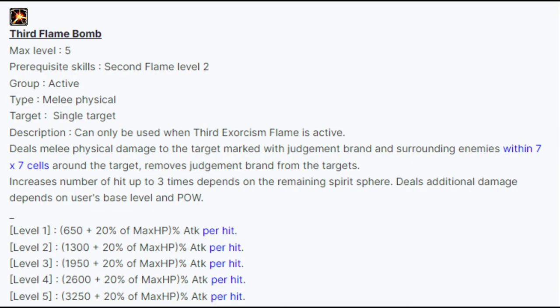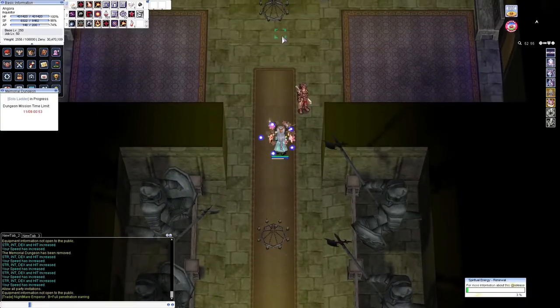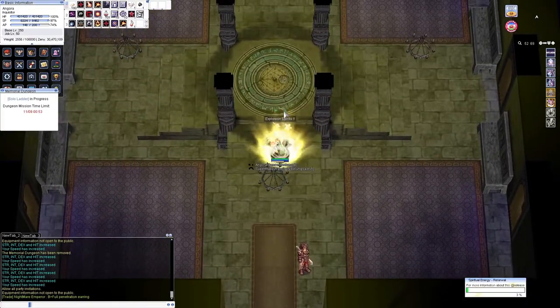Now what is this third flame bomb exactly that the build is focused on? The build scales off 20% of your max HP as bonus attack per hit into a series of 3 hits. This is a fairly nice 7x7 AOE as well — it's not the biggest, but it's better than nothing.